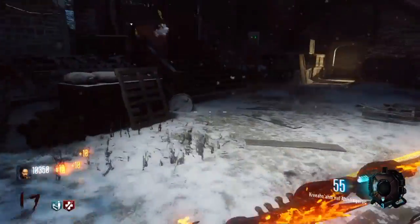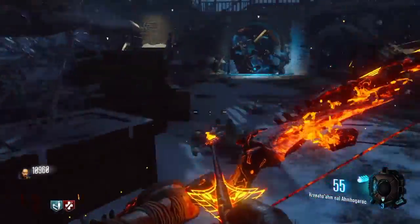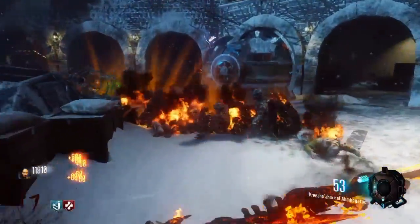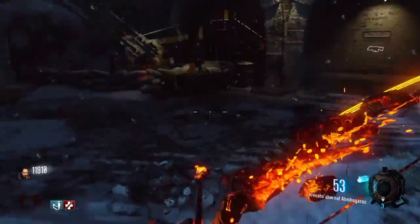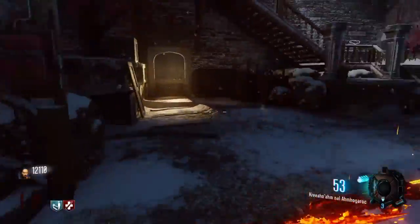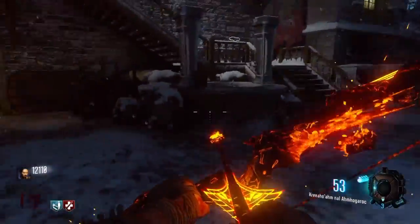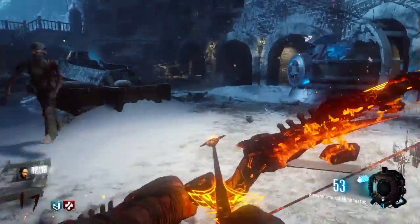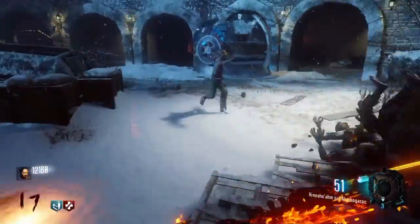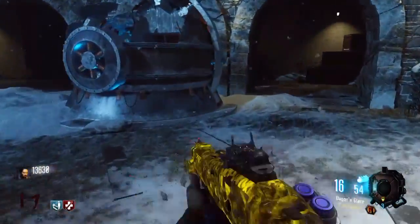At number 2 we have the courtyard, or upper courtyard training spot that's next to the lab or the facility, whatever you want to call it. This training spot is probably what I use about half of the time getting to high rounds, basically because it's got the electric trap. There's quite a bit of space, but not too much at the same time — it's not easy, but it's quite hard, yet not so hard that you can't even train at all. The electric trap is absolutely amazing. You can just train here with the fire bow, as I'm doing now, or you can do the lightning bow if you want. This training spot is absolutely amazing, comes in at number 2.